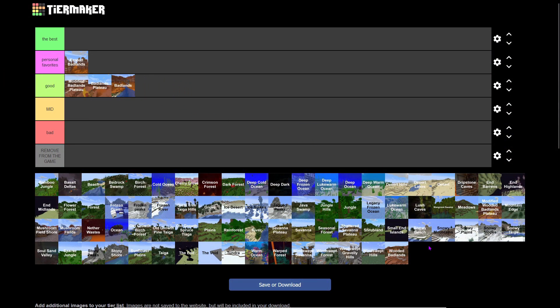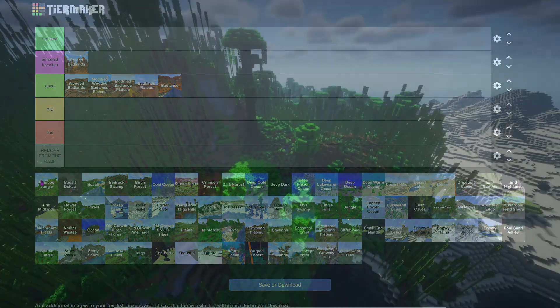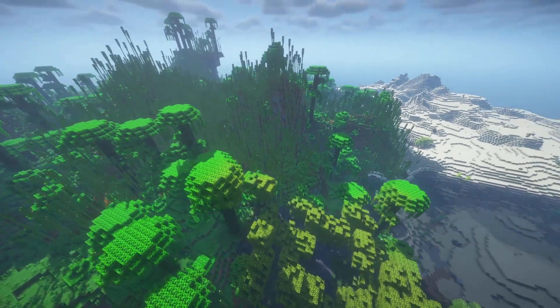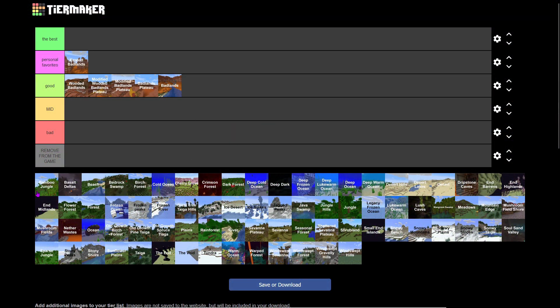We have Modified Badlands Plateau, Wooded Badlands, and Modified Wooded Badlands — we'll put those in the same place. Next we have Bamboo Jungle. Pandas carry it, but they have zero purpose — they don't even drop anything if you kill them. The new bamboo building blocks are awesome though, and bamboo trading with villagers is great. Put it below Badlands.